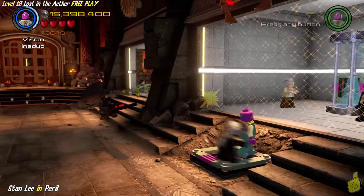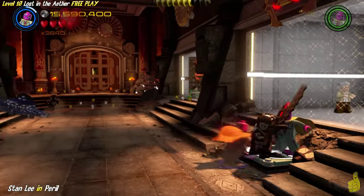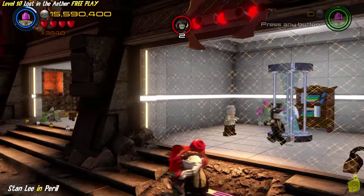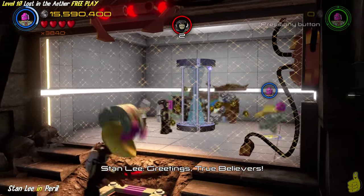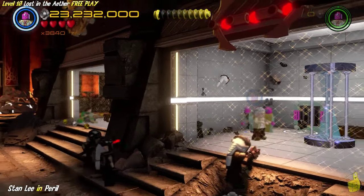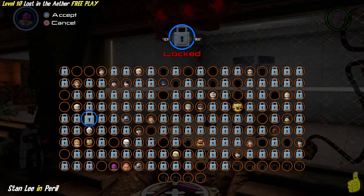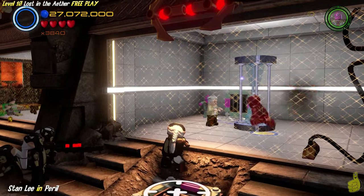We can go ahead and slide in through that grate with the Vision. It turns out there's quite a few characters that have the grate ability. We're going to stick with the Vision, because that's the only one we required you to have, and you simply get the Vision for completing the story - easy peasy. There are at least four or five characters with this ability.